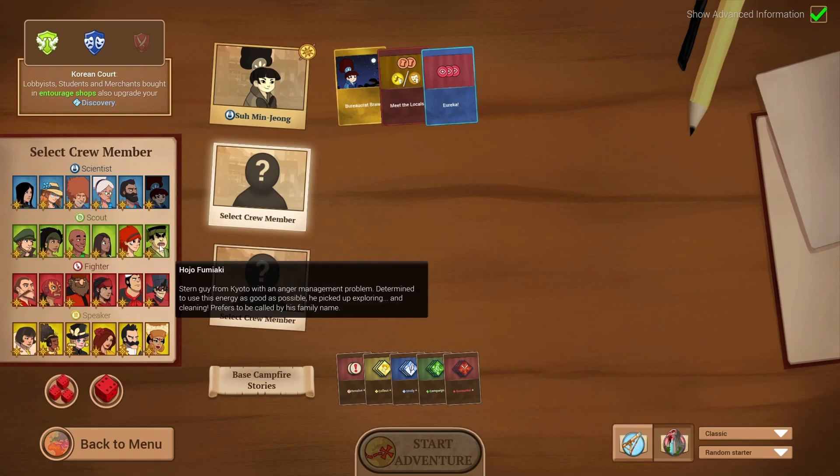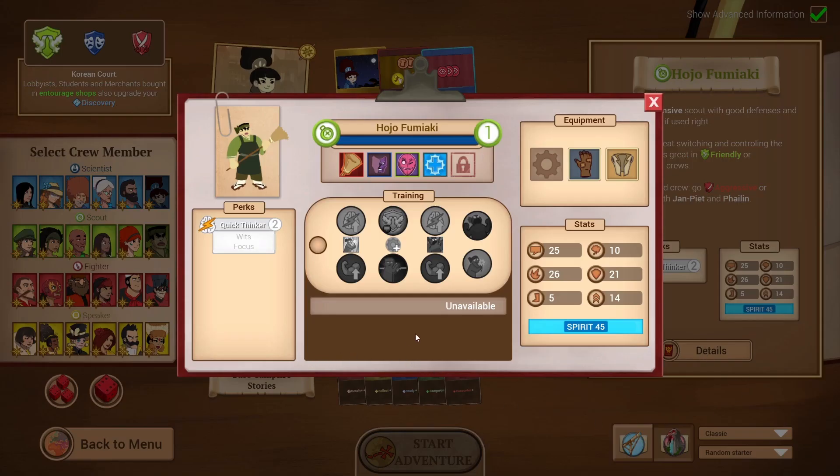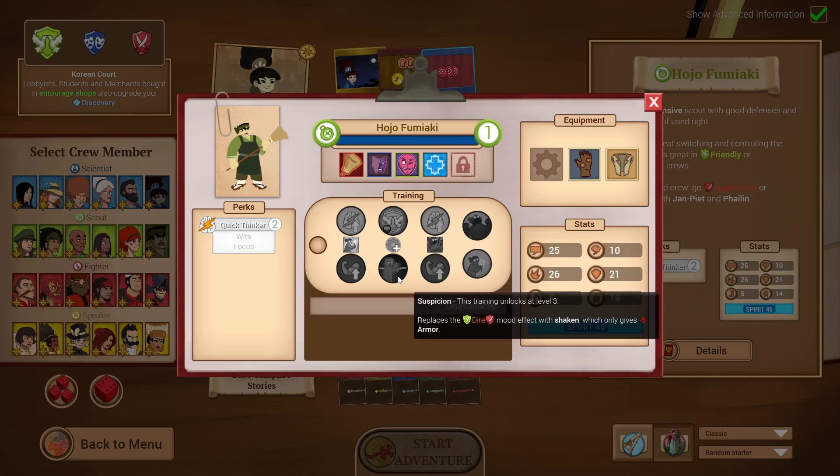Other characters we want: Hojo. We're picking Hojo because he has access to Quick Thinker, which is pretty good. He does well in Friendly crews and is actually a pretty tanky scout, which is unusual — usually scouts are glass cannons. Most notably, at level three he gets access to Suspicion, which replaces the Dire Friendly versus Aggressive mood with Shaken, which only gives negative five armor. We'll go into that more later, but remember this is a special tool that's going to significantly help us against the T-Rex.